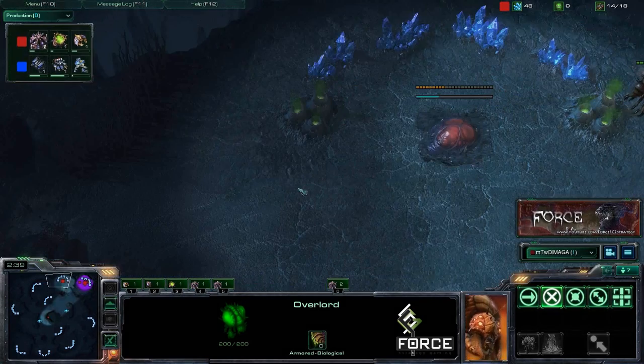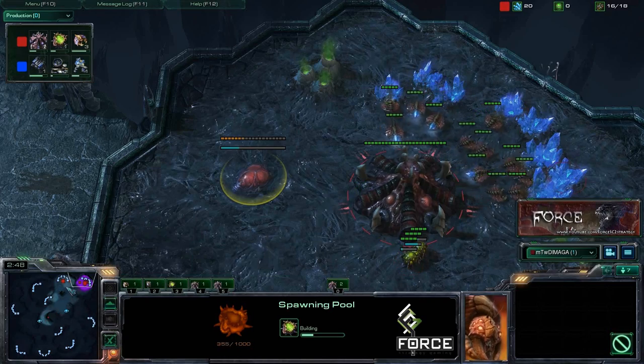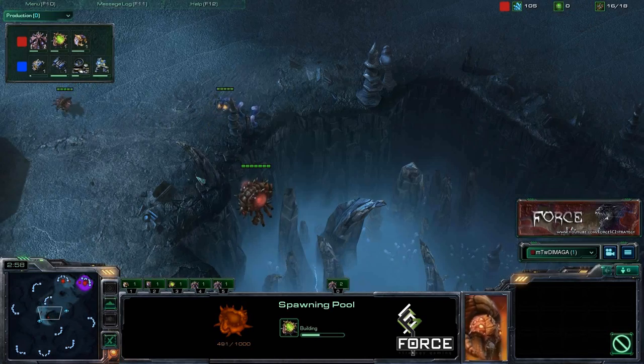Starting things out — the opening build. We started out with a 15 hatchery and then a 14 pool came down as well. This is what we wanted to start out with. The change is going to come once we see what our opponent's intentions are and realize we're going to have to plan to defend against what they're specifically going for.